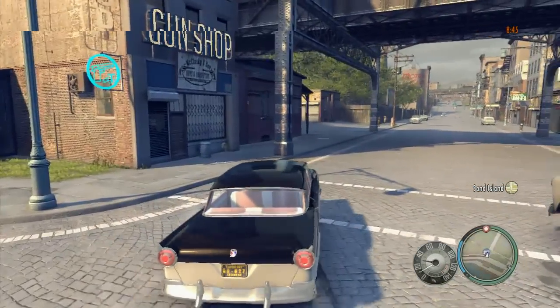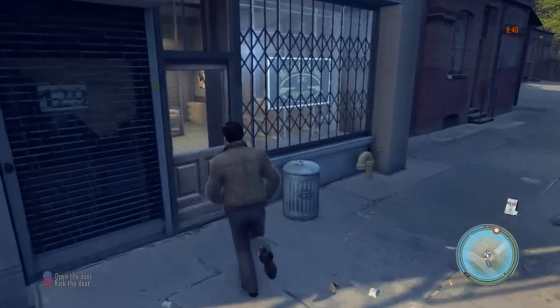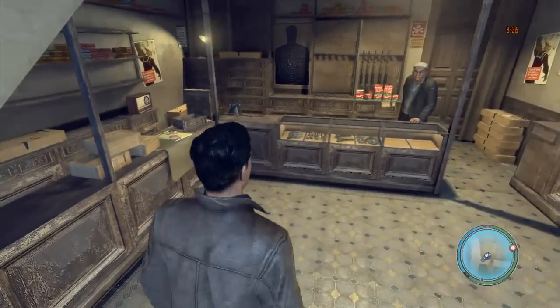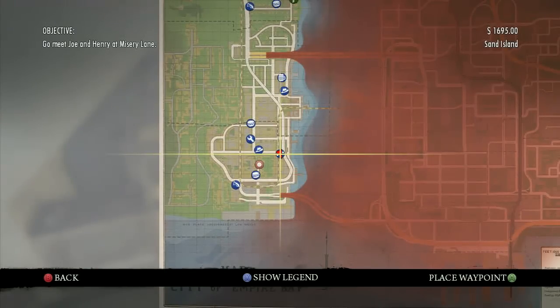The next one is on the path to the mission — it's in the gun shop. Just go inside and it's right away on the counter here on the left. There's the map location, and also if you go to the website, I'll show you a bigger picture of the map with them all marked down.